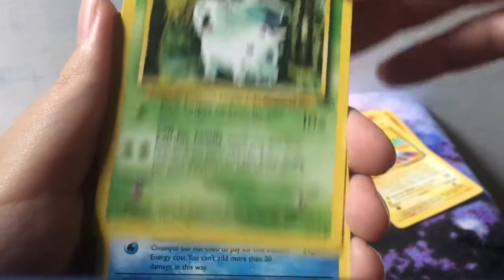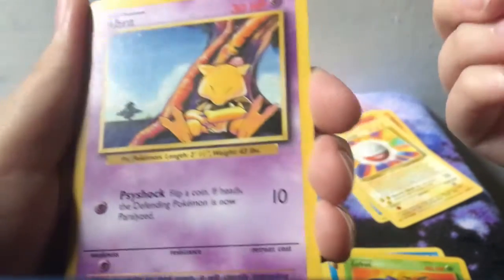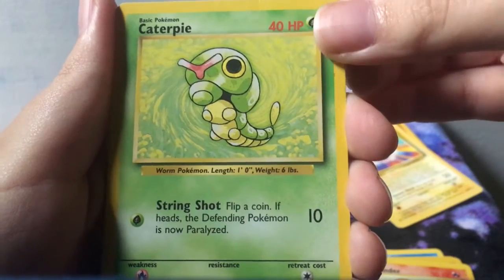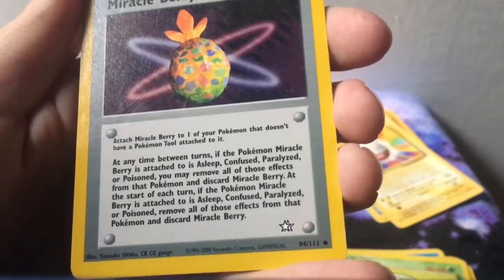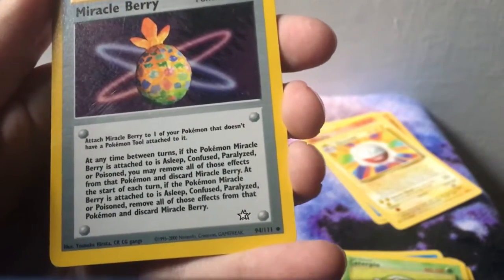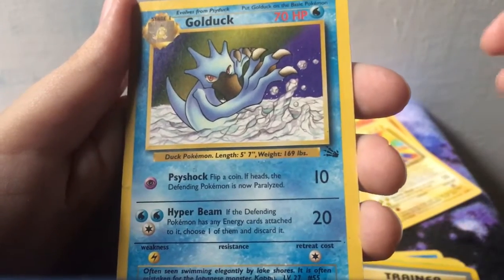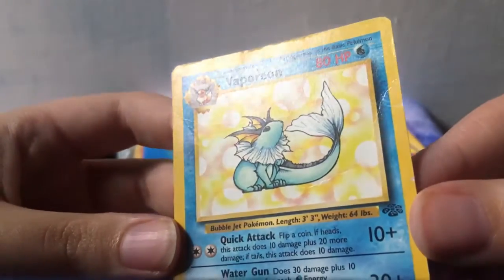So that's one pack, and then this will be the second. We've got Nidoran female from Jungle. Omanyte from Fossil. Zubat from Fossil. Abra from base set. This is fun — I like looking at these old cards and getting that nostalgia hit. Charmander from base set. Caterpie from base set. Miracleberry — whoa, this is a weird card. I've never seen this before. Is this one of the Neos? I'm not sure what set the two white star symbol is, but a lot of my favorite cards that I have are from that set. That's a cool card. Golduck from Fossil. Porygon — I think this is base set. And then, ooh, that's a beautiful Vaporeon from Jungle. Very cool.